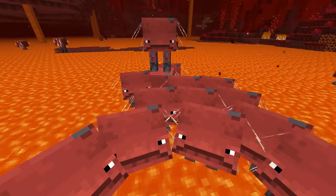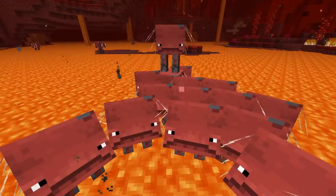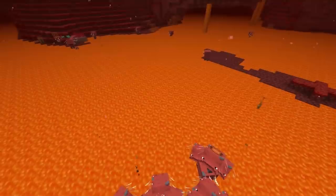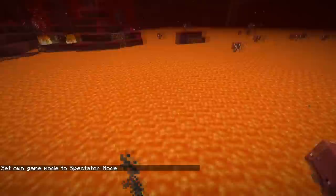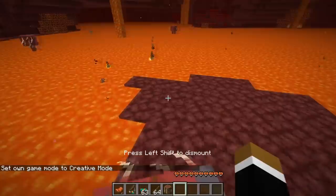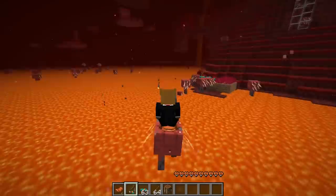Meet the new strider mob that spawns in the nether dimension. Those strider mobs are actually animals so they're non-hostile. They spawn with the passive mob cap every 400 ticks. You can actually ride them and breed them — they are basically nether animals. You can saddle them and cross the nether lakes. If you craft a warped fungus on a stick you can ride across the nether lakes. A lot of people have been requesting nether boats — I think what we got now is actually even better: the strider mob.